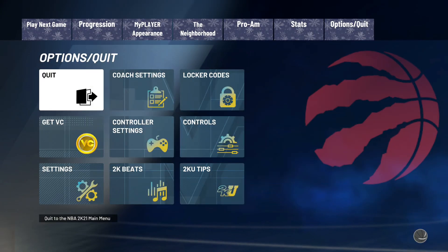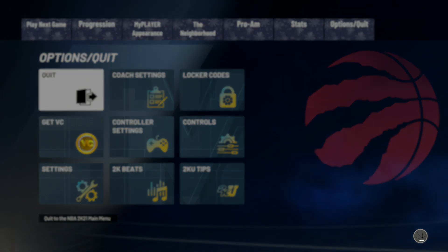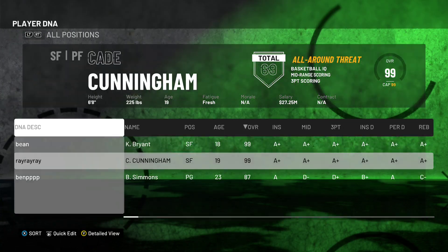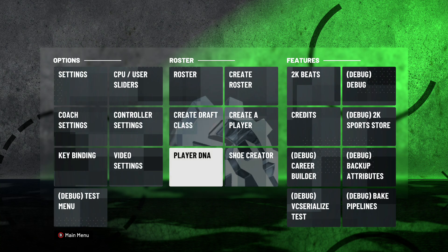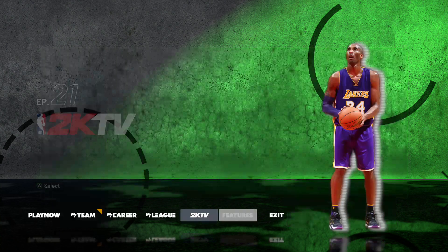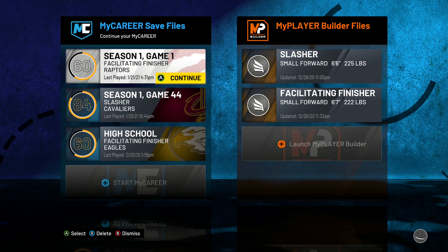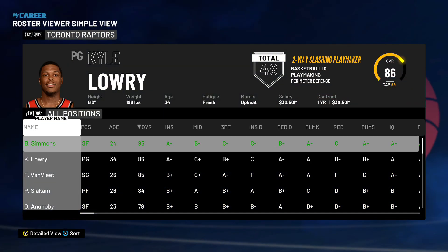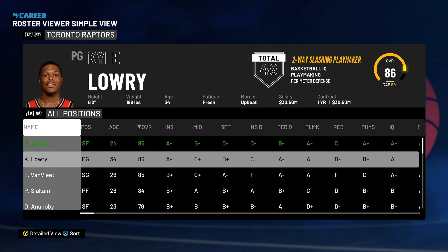But you have to do this every single time — it's not going to save. So whenever you're playing My Career, you gotta open the FLS and the cheat engine again. However, once the DNA is already saved, that's going to be saved in the game permanently. Then just go inside My Career, edit it, go back to the game and import — see, it's still 95 overall since the cheat engine is still running.